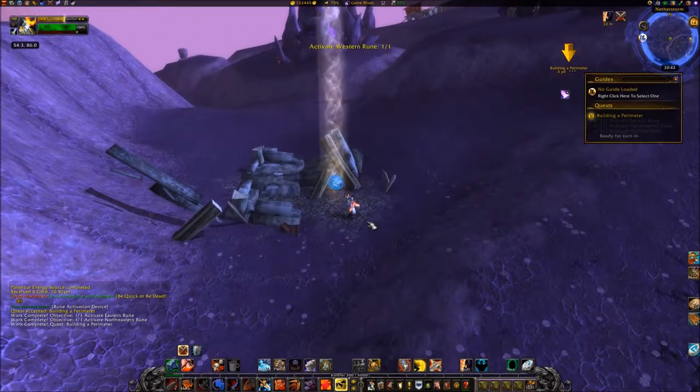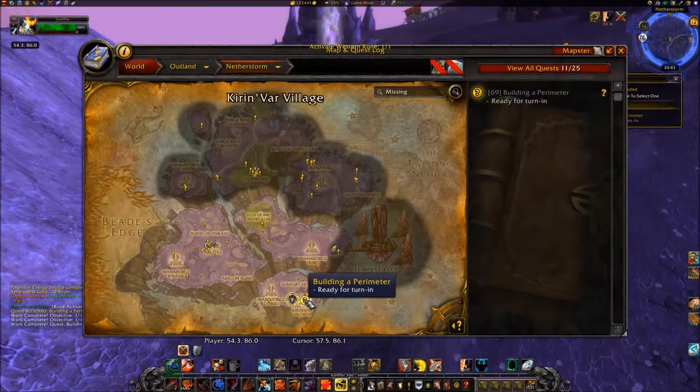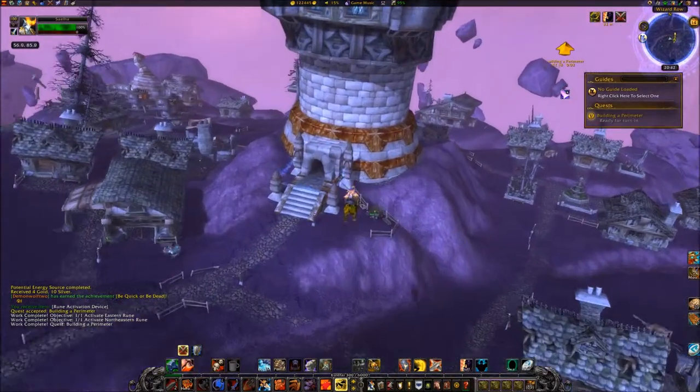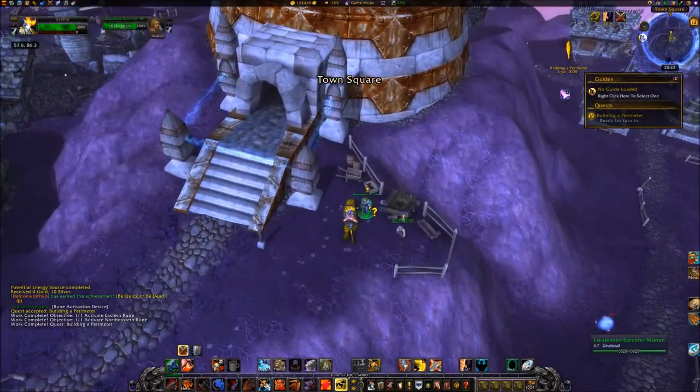We're complete. Proceed east to coordinates 5786. Turn in the quest to Lieutenant Sorcerer Moran.